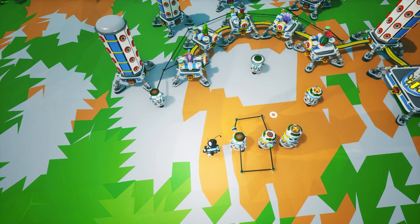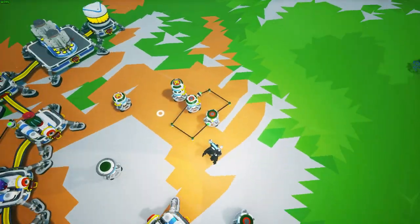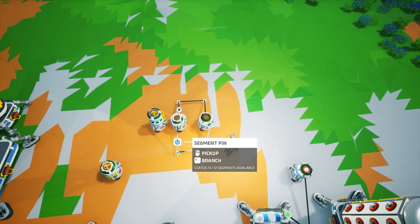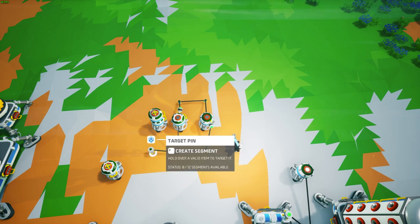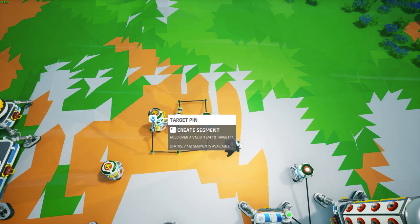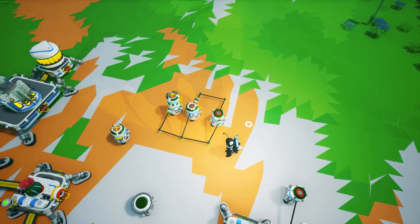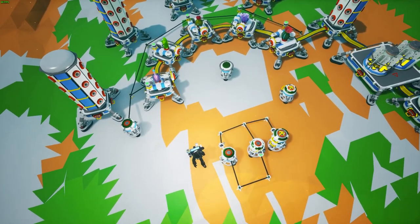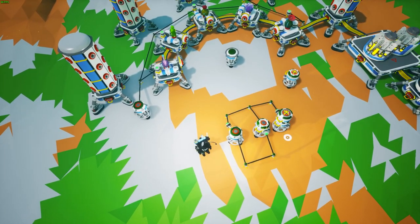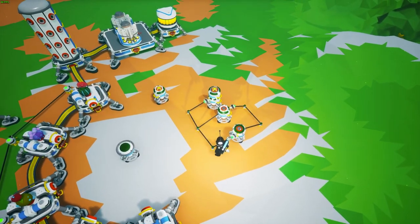While this delay repeater is firing we also want to fire off the count repeater. Take the segment pin, branch it, place it in front of the count repeater, create a segment, and attach it to the bottom of the count repeater. Wait until you see it go green and then attach it. Now every time the loop goes around, the count repeater will count.